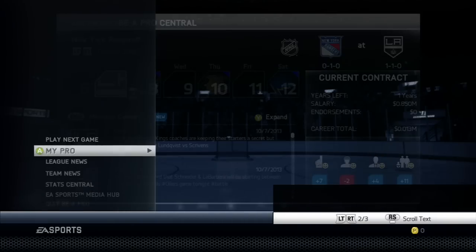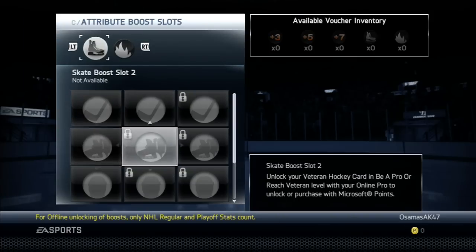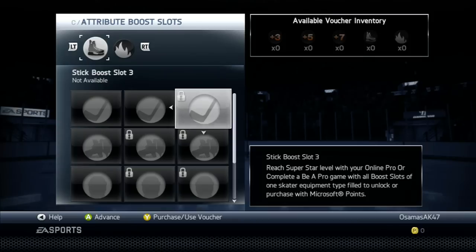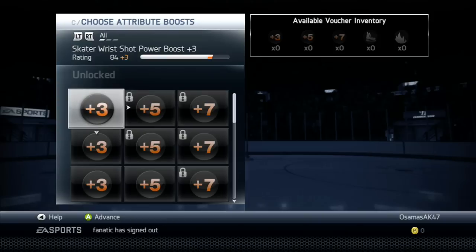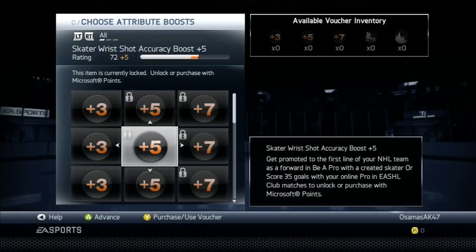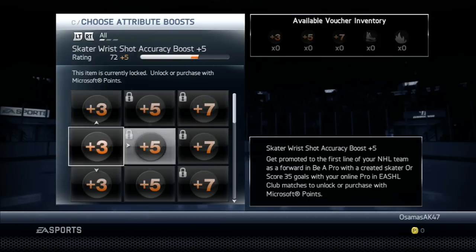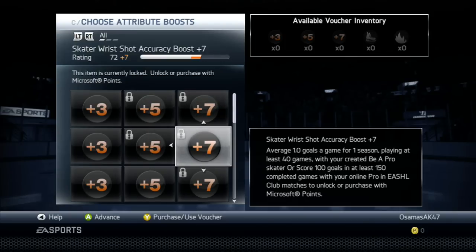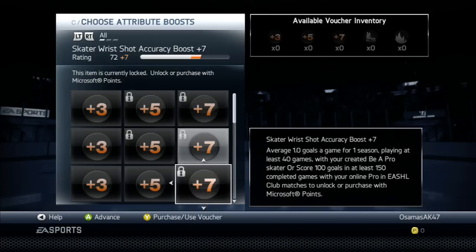Let's take a look at the boosts that would be pretty easy to get. You gotta get plus seven, plus five, plus three. Yeah, this is three points per game and four consecutive games in the NHL. There's one goal per season — one goal game for one season — playing at least 40 games. Not that hard if you use this trick.